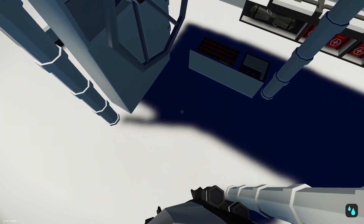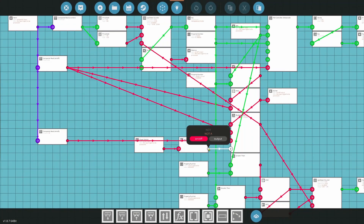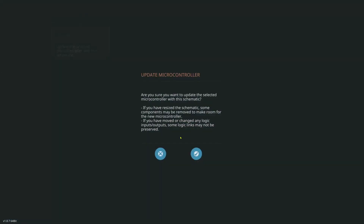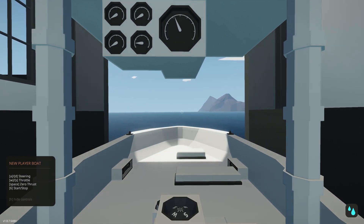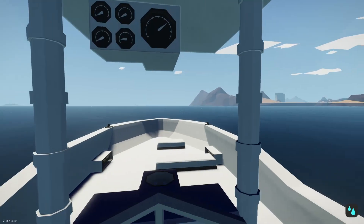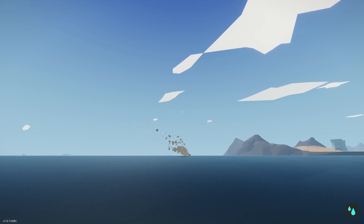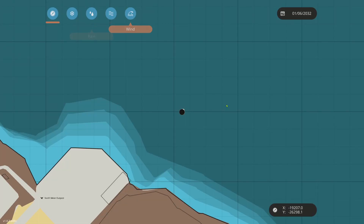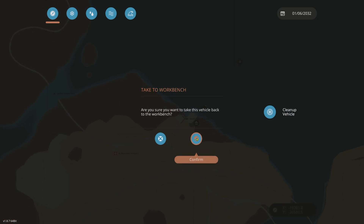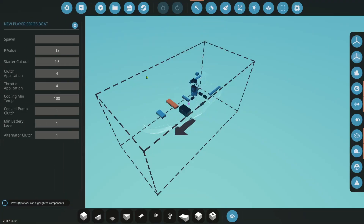Now let's demonstrate what happens without the system. We disconnect the NOT gate — this is how the boat was before. We get back on, throttle up, then jump off, and there it goes — the boat disappears off into the sunset and we're stranded. Many new players report this problem: 'I fell off my boat and it ran away.' Engineers solved this in real life with kill switches: a lanyard pulls a switch and shuts the boat off.